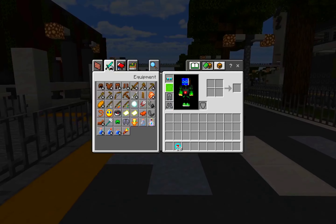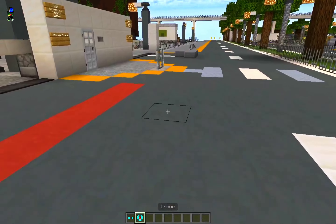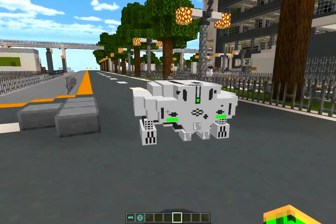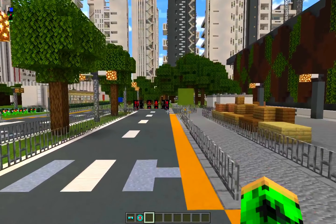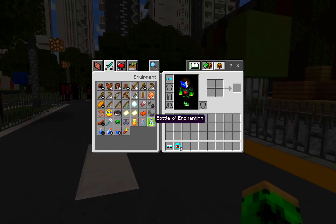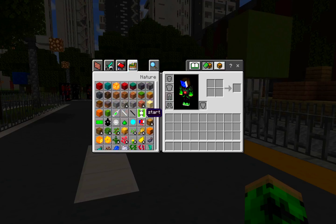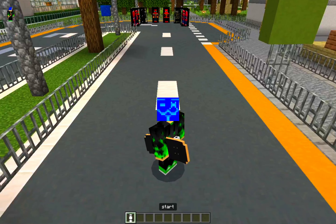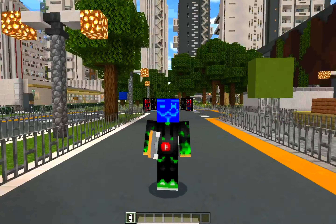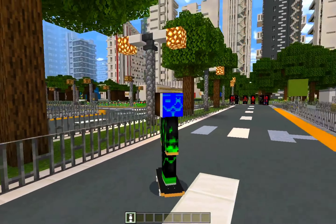Hold the item and right-click to get the drone spawn egg. Let's spawn some — look at that drone model, it's amazing! This add-on is also fully working in survival mode; make sure to activate experimental gameplay. Also, there's a skateboard — hold the item and right-click to ride it, right-click again to dismount. This add-on is getting crazier and crazier!